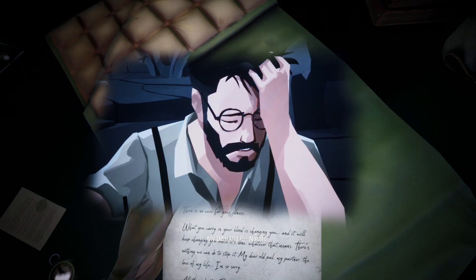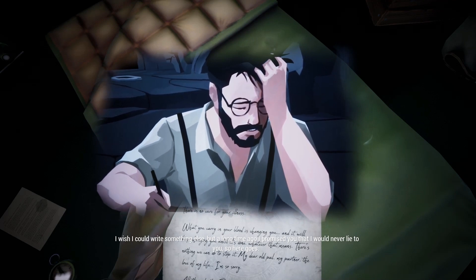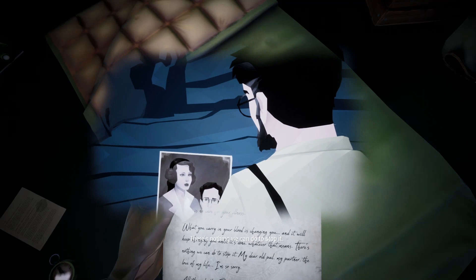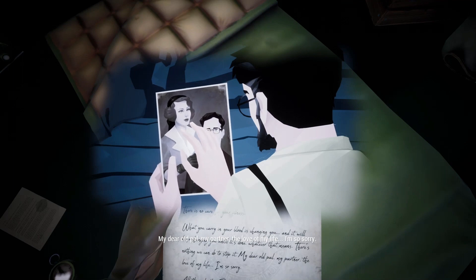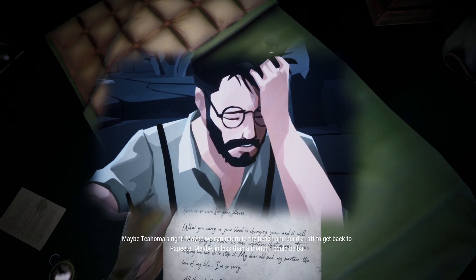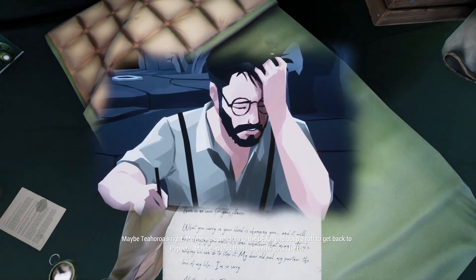'My dear old pal — Nora. I wish I could write something else, but a long time ago I promised you I would never lie to you. So here goes: there is no cure for your illness. What you carry in your blood is changing you, and it will keep changing you until it's done, whatever that means. There is nothing we can do to stop it. My dear old pal, my partner, the love of my life — I am so sorry. I've made so many mistakes. All those deaths because of me — Frank, DeWitt, Roy — all for nothing. Maybe Teohiro is right. Maybe we can return to the beach and build a raft to get back to Papiete. Maybe in less than a month I could be back.' There's no cure?